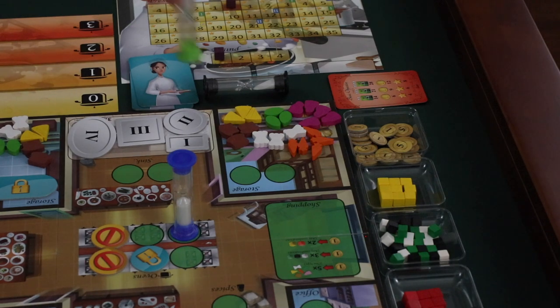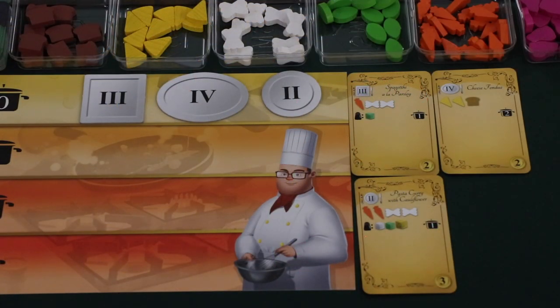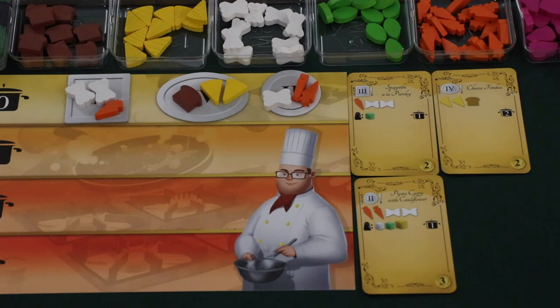The next action a player can take is to go to the storage. Going to the storage allows the player to freely select any ingredients in the storage area and place them on plates in their zero row. As long as the player has their worker in the storage space and hasn't placed their other worker or the helper in a new location, they can freely take ingredients and place them on the plates in their zero row.